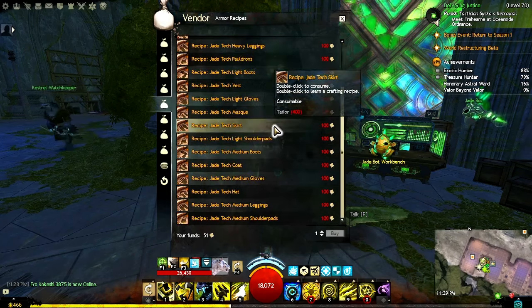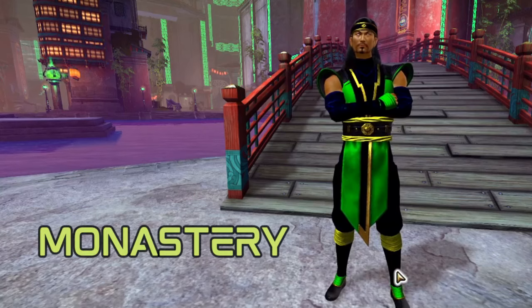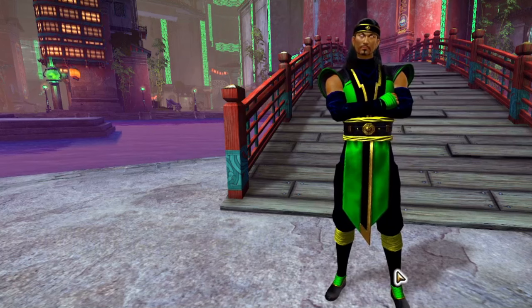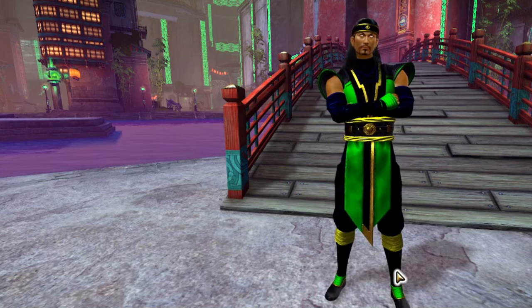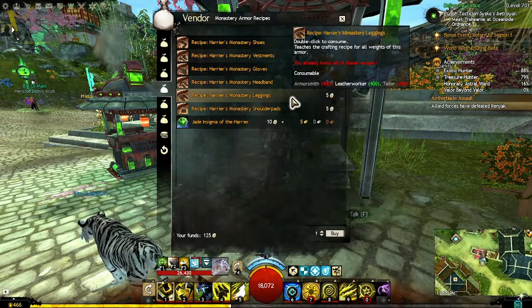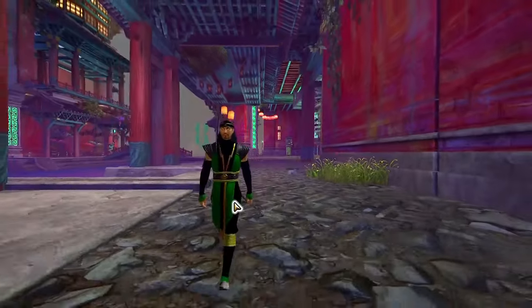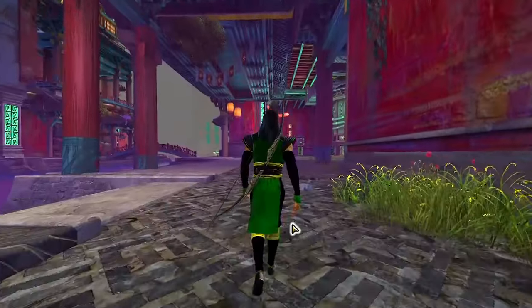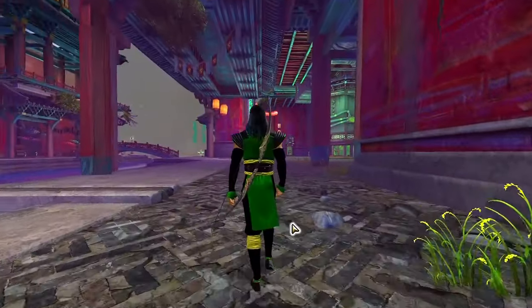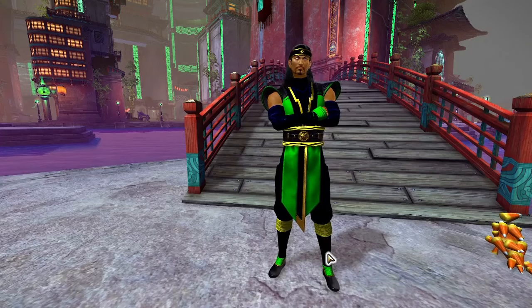Monastery — this set can either be crafted or purchased from the trading post. Recipes for crafting can be bought from Chinois with Ancient Coins in Seitung Province in the End of Dragons expansion. The Monastery set is simple and relaxing — a nice change. I really wish there were more armor sets like this, especially for the medium weight. It also makes me want to learn some type of martial arts.